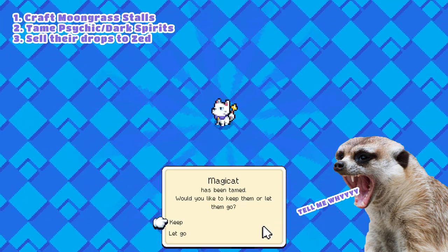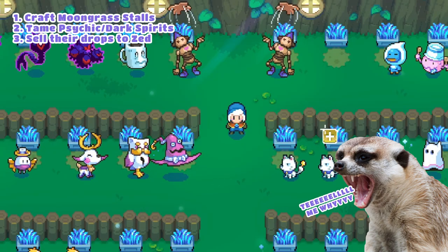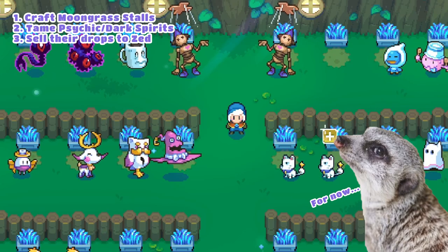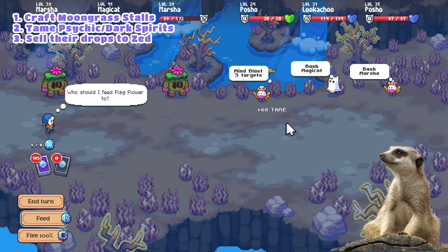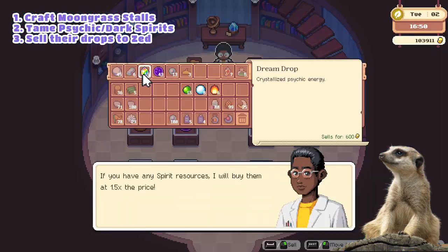Why a psychic spirit specifically? Because if a psychic storm hits a low-level island, then the psychic spirits there would be low-level too. Make use of that opportunity to tame as many psychic spirits as you can, because their drops are worth 400 gold from the sell crate and 600 gold if you sell them to Zed.